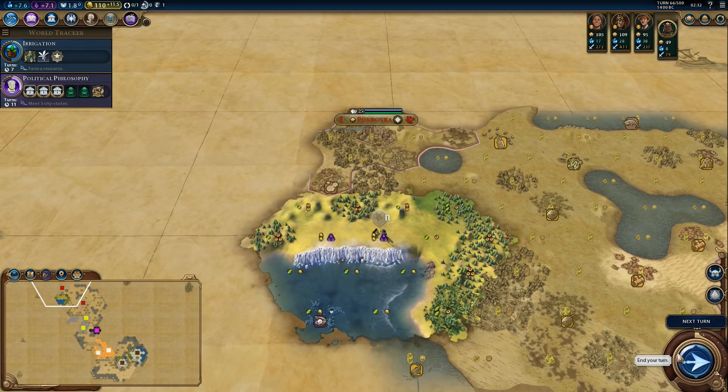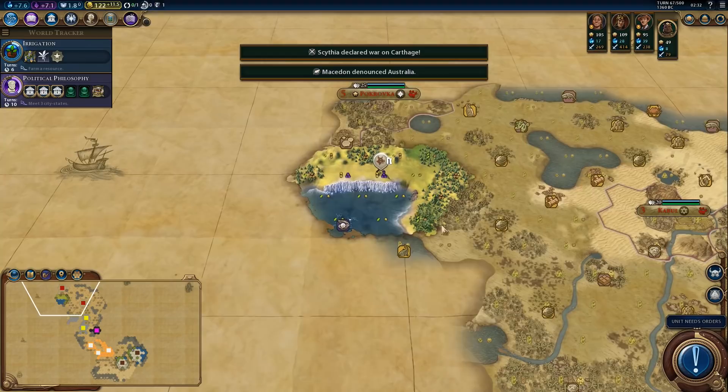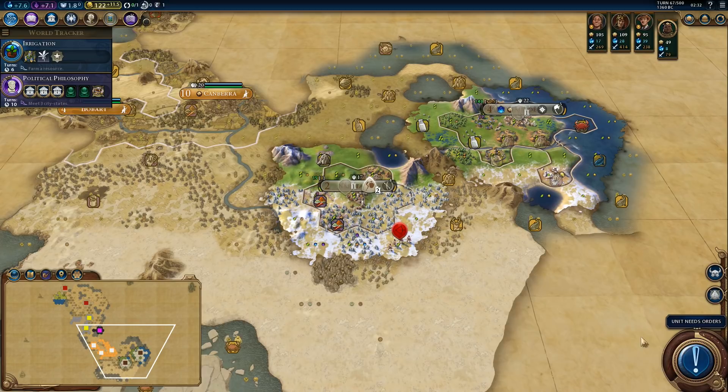We scouted so much terrain and yet we still can't find another city-state. At this rate I'll have to research political philosophy the hard way. There's definitely a barbarian camp to the south — once we get a few more units we should go and explore.